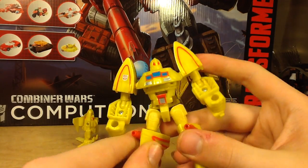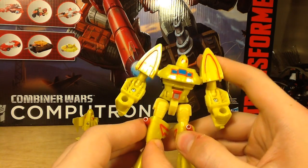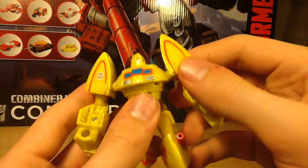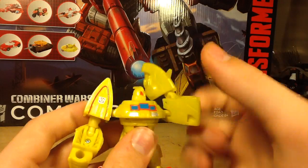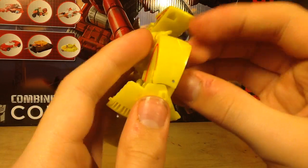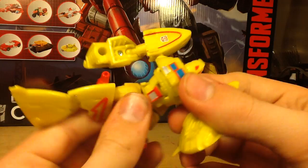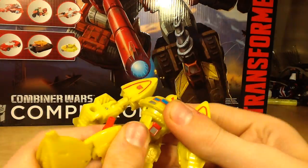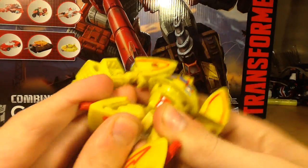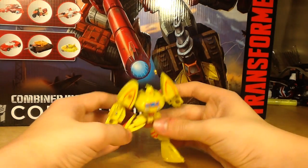And this is, again, just very, very mediocre. This is a very mediocre figure with nothing special to him. Poseability: head rotates, got some good ball joint range, a little bit of outward movement, got a ball-jointed elbow with about ninety degrees of bend, got a waist swivel which is actually pretty cool, ball-jointed hips, thigh swivel, and knee bend. So poseability is pretty good.